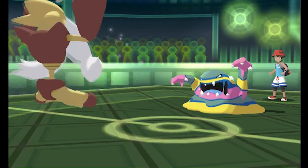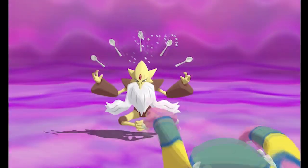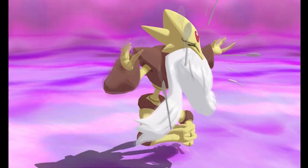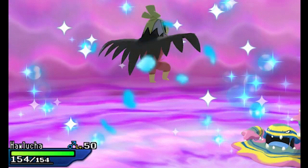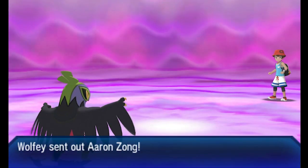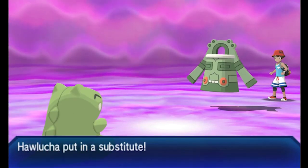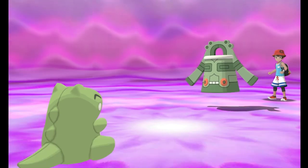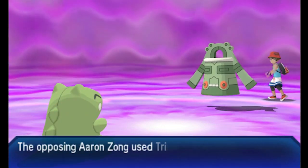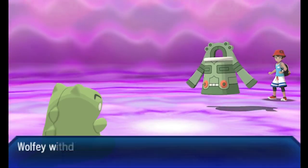I'm going to go for Psychic Terrain, knowing I can live any one hit that he goes for here, especially if he goes for Pursuit expecting me to swap out. He does go for Pursuit, and unfortunately I didn't take the Toxic into account — I thought I was going to be able to get off one more Focus Blast. And here is where I find out that I gave my Hawlucha Misty Seed instead of Psychic Seed. In my haste before the battle I gave it the wrong item, so nothing activates when my Hawlucha comes in, meaning my Acrobatics move isn't powered up.